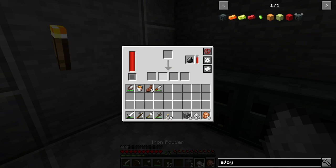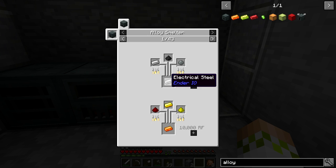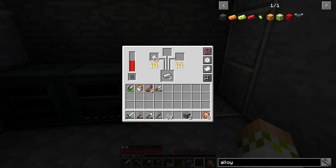We can take the iron powder and throw it in — we had 24 and now it's down to 21 as it processes. The process takes about 10 seconds per batch. There are lots of recipes you can look at on the side — alloys like vibrant alloy, redstone alloy, and many more. There's also a mode button to switch between furnace mode only, alloy smelter mode only, or both — I prefer to keep it on both.